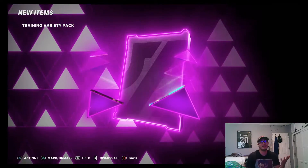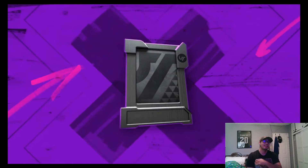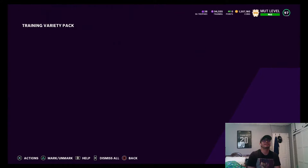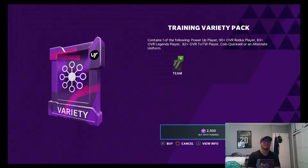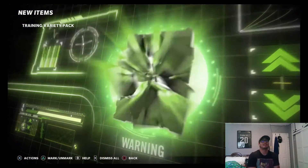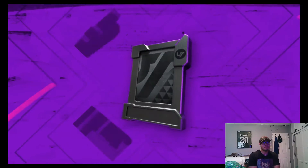I'm pretty sure EA should be releasing some promos soon. Since they took out limited editions on Thursdays and Wild Card Wednesday, they have to be adding something. This week was probably gonna be the dead week, but I think this upcoming week they should release something, otherwise Madden's gonna slowly start dying down until the new Madden comes out. We got 93 Baker Mayfield - not bad.